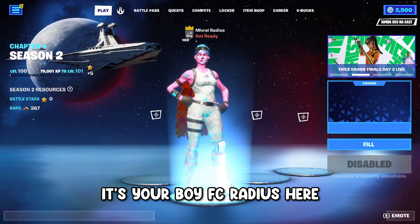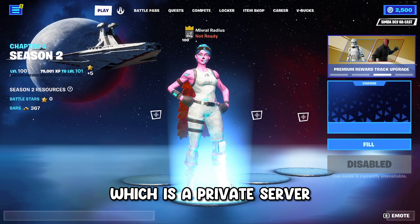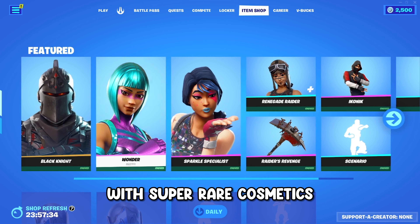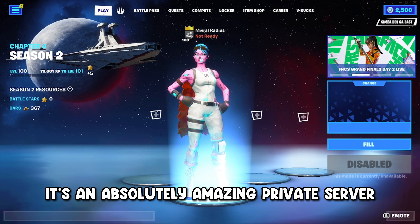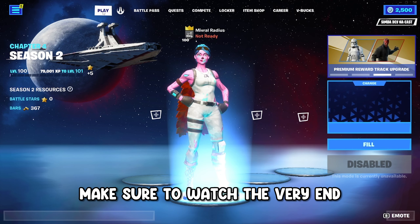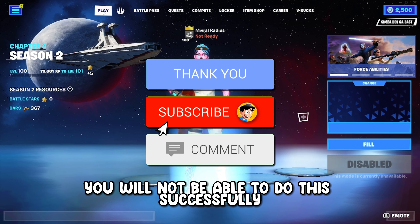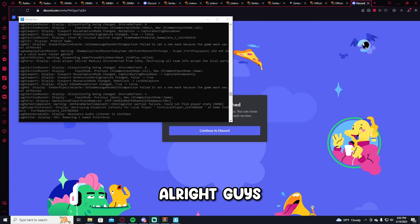Hey guys, it's FC Radius here, and in today's video I'm going to be showing you how to get Simba Dev, which is a private server where you can join your friends, unlock every cosmetic, get V-Bucks, and access a custom item shop with super rare cosmetics. It's one of the best private servers out there and I'm doing a complete free tutorial — make sure to watch to the very end.